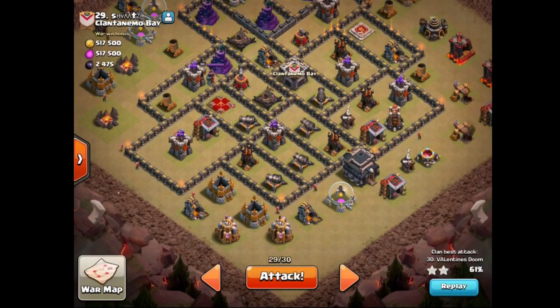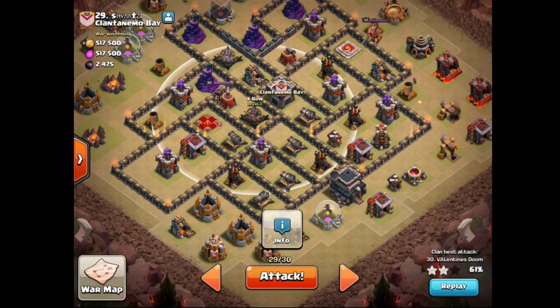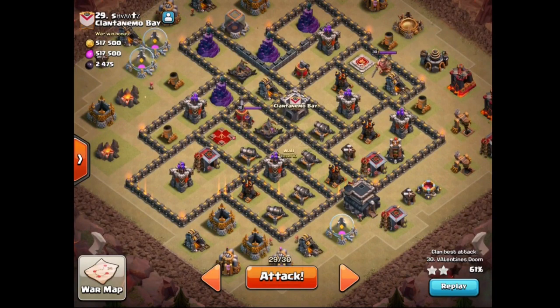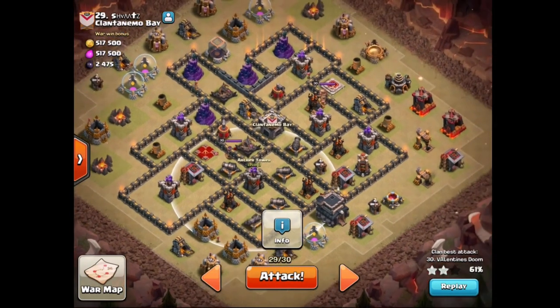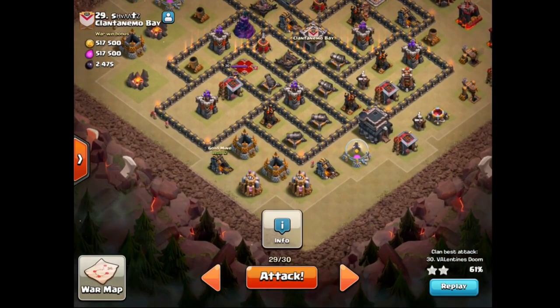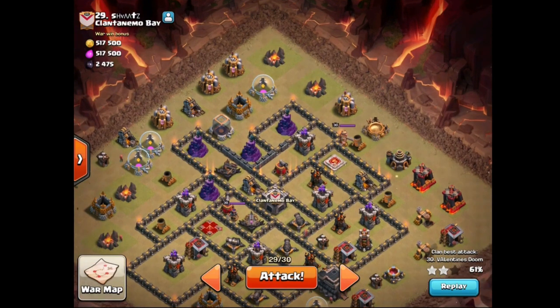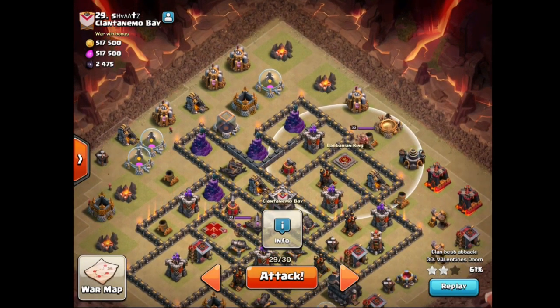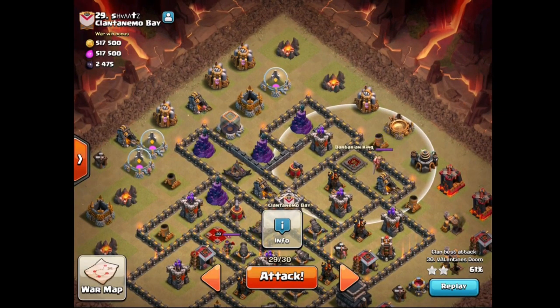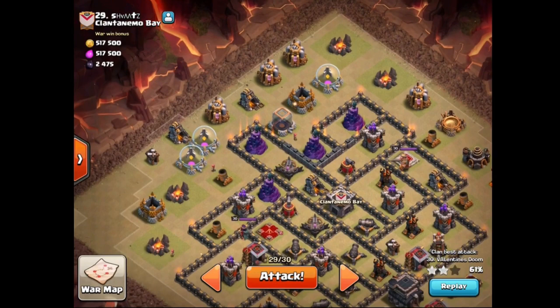Then we send in hawks from the bottom to these two defenses. The cannon and the inferno are going to be left standing, but the hawks should work their way through the base. I will place the first heal spell around these three defenses — I have two heal spells — and the second will follow shortly after. I will have at least one wizard cleaning up behind the hawks to get these storages out of the way, and some minions for cleanup. I am also thinking of placing a minion to make it safer for the king going through the tesla farm and tanking for the bowlers.